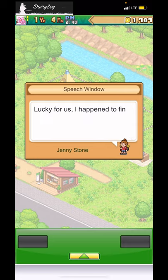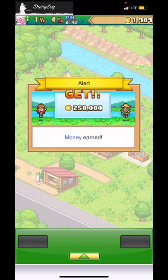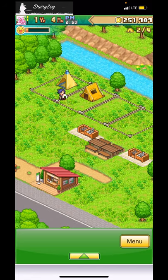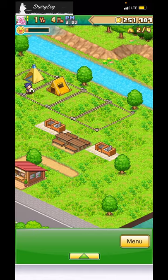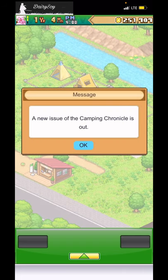Looks like the camp funds are running low. But Jenny says: 'Lucky for us I found this while mowing the lawn yesterday.' She gives us 250 thousand dollars! A quarter million from mowing a lawn — whose lawn were you mowing?!